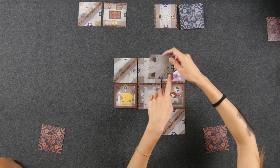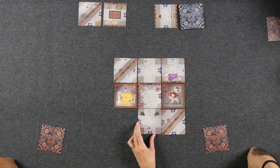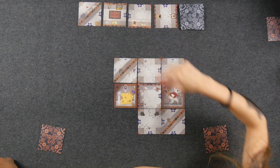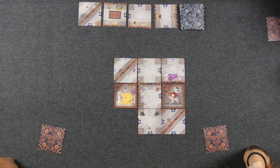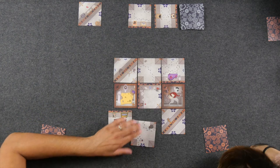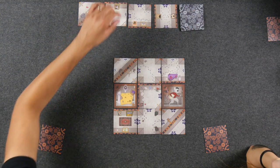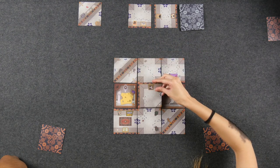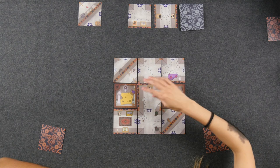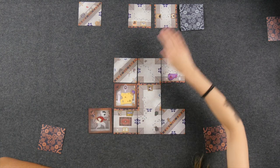A cross-shaped tile is placed — no cog movement since the cogs face away. Then a tee hallway tile replaces another. A straight-away tile is placed, rotating one card counterclockwise. Then a corner room tile is overlaid — same wall count as the tile it replaces — which requires the mouse to move through it, sending it all the way across the board.